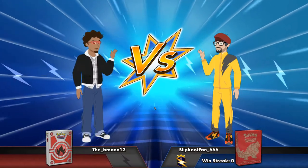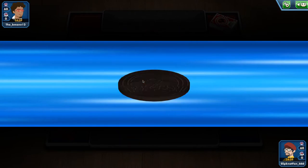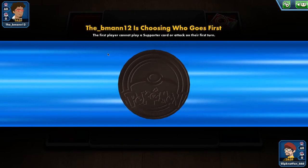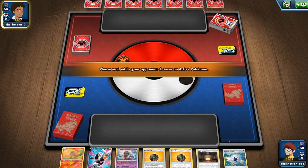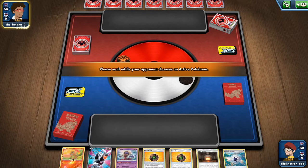Alright, let's go! It's gonna be a fire versus fire it seems. I'm curious what he uses — perhaps it's gonna be another Houndoom V. Can you imagine that? Wouldn't that be great? Okay, so we have a Jinx, a Houndoom V and a Charmander.